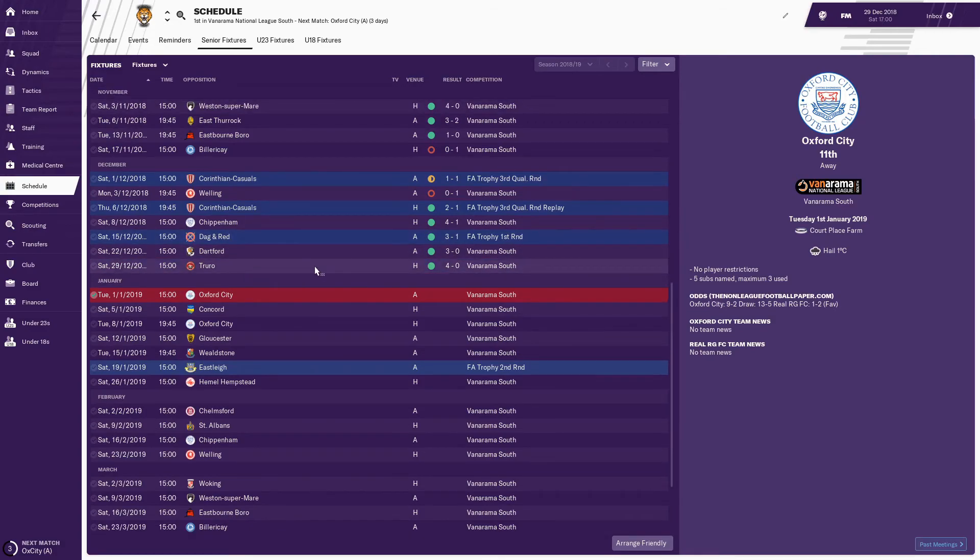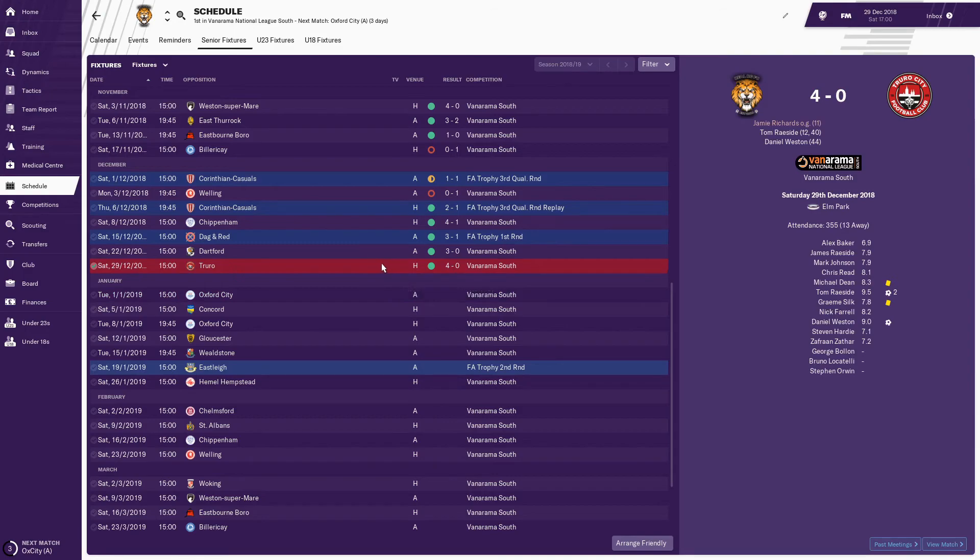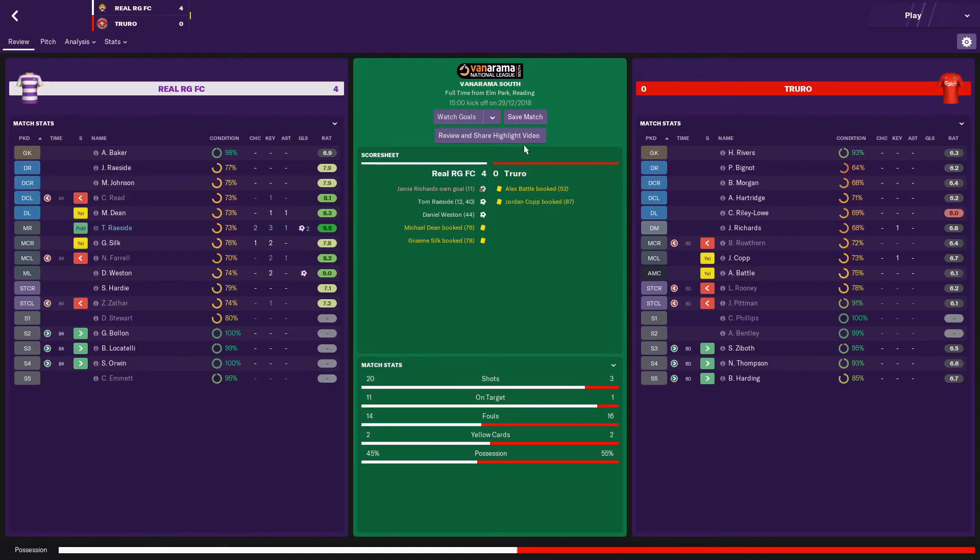I just played the Truro game and we absolutely dominated — got a lovely 4-0 win. The attendance was 355, still super low. Surprisingly, Zafran didn't get any goals in this one, but Tom Racer got player of the match: two key chances created, three key passes, one assist and two goals. Weston also had a great game with a nine — two key passes and one goal. Chris Reid, Michael Dean, and Nick Farrell also had outstanding performances. It was dominated by midfielders.